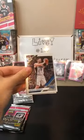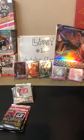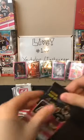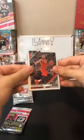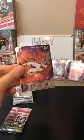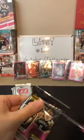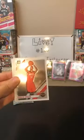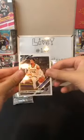Next pack: Eric Gordon for the Rockets, Nikola Vucevic Fantasy Stars for the Magic, Carl-Anthony Towns holo for the Timberwolves — feels like everyone's getting a holo today — and Nicholas Claxton for the Nets. Following pack: CJ McCollum for the Blazers, Otto Porter Jr. for the Bulls, Fantasy Stars Paul George for the Clippers, Eric Paschall for the Warriors. Last regular pack: Kelly Olynyk for the Heat, Gerald Green for the Rockets, Russell Westbrook Express Lane for the Rockets, and Dillon Brooks for the Grizzlies. That does it for the normal packs.